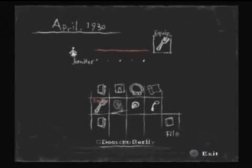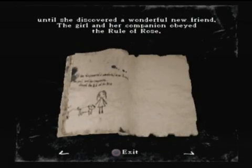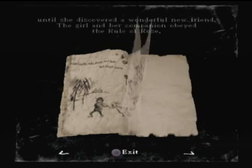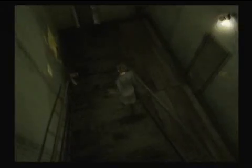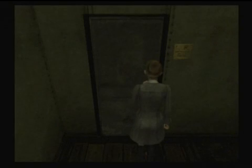Speaking of magical books, let's see if the little princess was updated at all, just for kicks. Wait a second - at her new home, the Aristocrat Club lived by the Rule of Rose, but the girl found herself very much alone, until she discovered a wonderful new friend. The girl and her companion obeyed the Rule of Rose. Wait a second - that girl is Jennifer, and she's with the doggie! So we do get the doggie to help us. Yay!